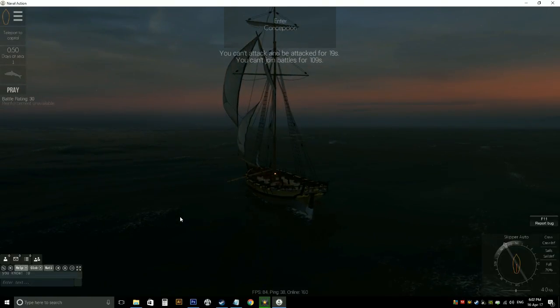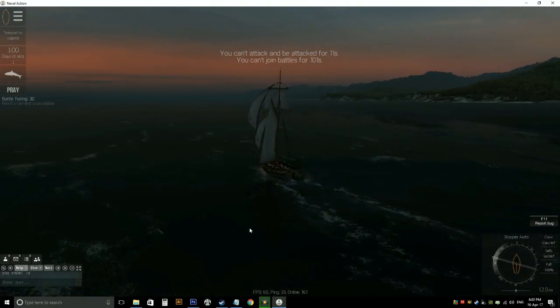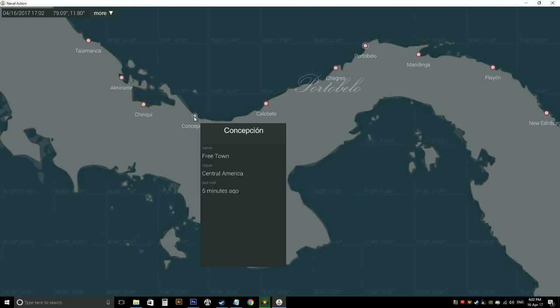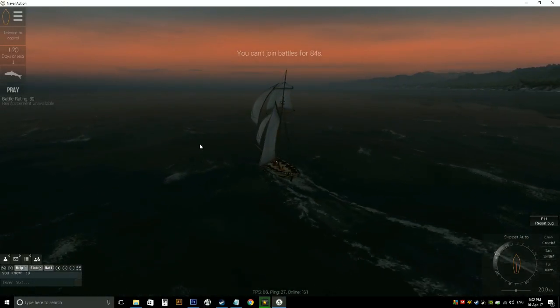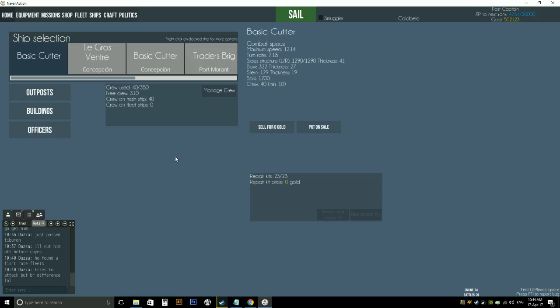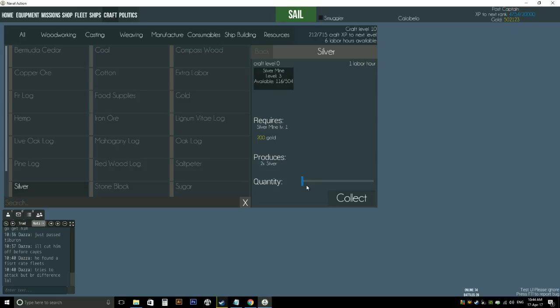Here's the basic cutter — it's been a while since I've been in this. This is the boat you get when you first begin. It's actually very manoeuvrable and quite handy for doing these little runs. We haven't got far to go, just back up here to Calabello. Here I am back at Calabello. I didn't record it unfortunately, but I have actually already built the silver mine. I've come back a few real-time hours later and I've accrued quite a bit of silver already, though I don't have the labour hours to get much of it out.